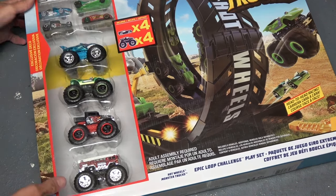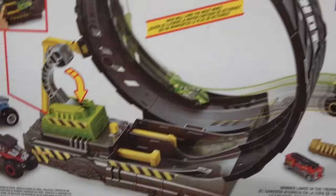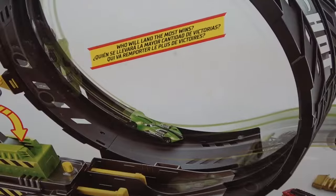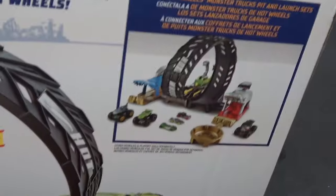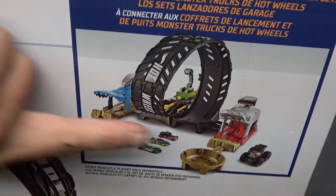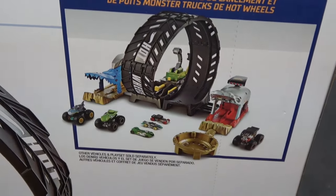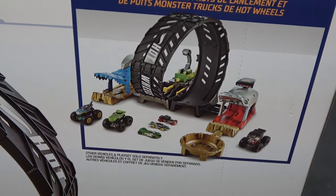We'll go over all of these cars and everything, everyone. Let's flip this over and check out all the madness on the back. We got the launcher right here, we have this big loop-de-loop thing, and the object is you've got to basically be shot out of the launcher, do this giant loop, and enter the cup right there. That's the basic premise. You can also match this up with other sets.